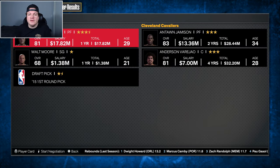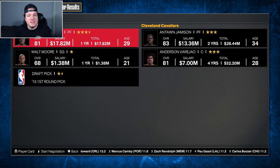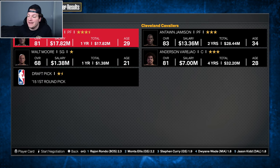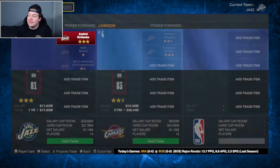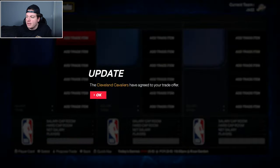Let's get into some trades. Our first trade is coming with the Cleveland Cavaliers. We're sending Andre Karolinko - who was an expiring contract and really just a depth piece - along with Walt Moore and our 2015 first-round pick, for Antoine Jamison and Anderson Varejao. Antoine Jamison is immediately going to be traded right after this. I'm doing this trade to get Varejao, who's much better than what we have at center right now. He's on a multi-year, very nice deal. I don't love giving up draft picks before year one, but it feels like a solid first trade.